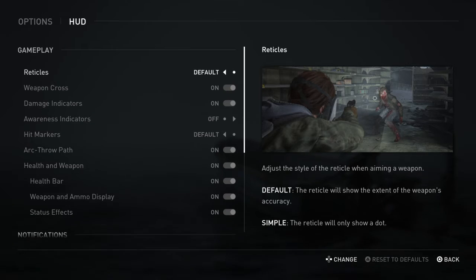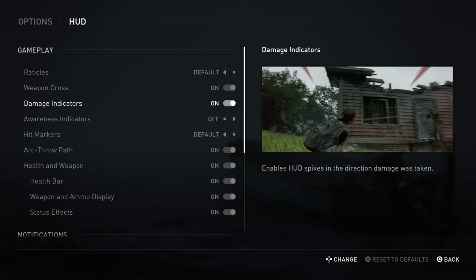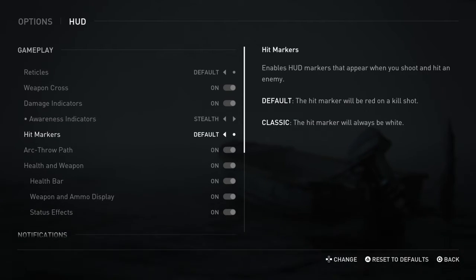Let's see what's on the HUD. That's the default — simple, off. I'm going for the default, I got used to that. Weapon crosshair, damage indicator, awareness indicator — spot used, still indicates always. Hitmarkers — hitmarker will be red on the kill shot. Classic hitmarker will always be white. I'll try that.